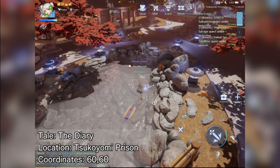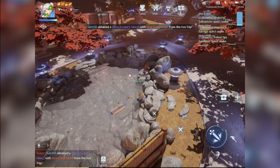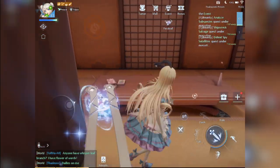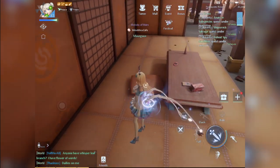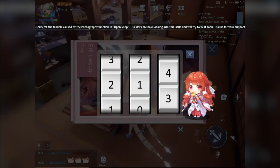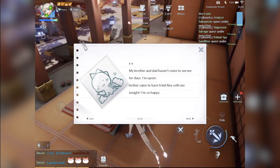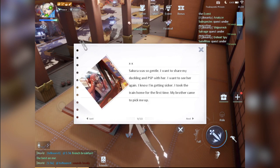Let's do a few easy ones in various locations. First, go to Tsukuyomi Prison, then find the pond and interact with the yellow rubber ducky. Afterwards, go to the nearby house and search for the diary underneath the table. This is supposedly Aerie's diary and you can unlock it by using the number code 214. After reading, this will finish the Diary anecdote.